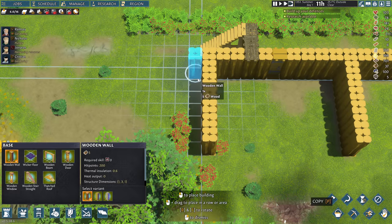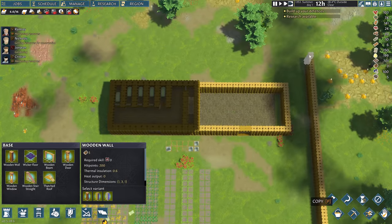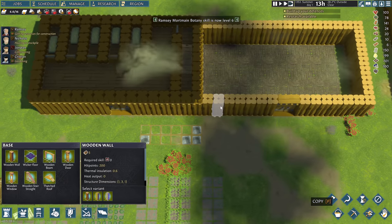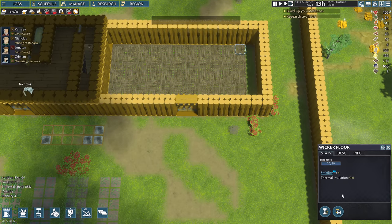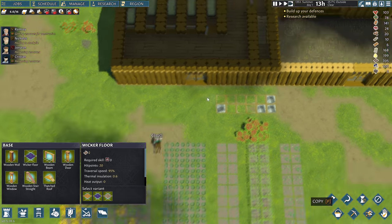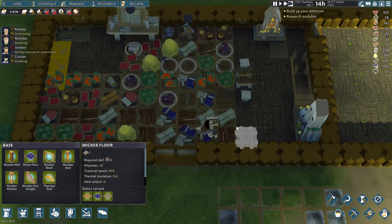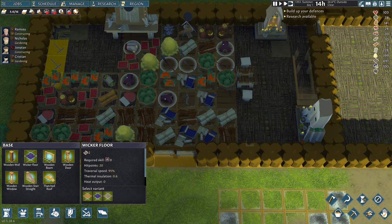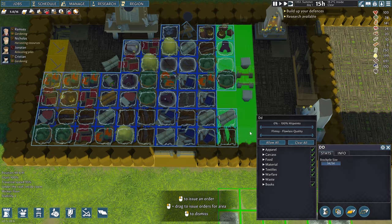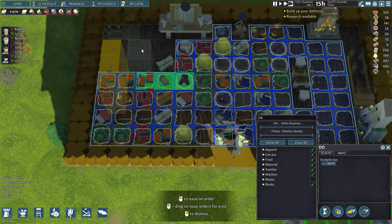So let's at least extend this a little bit more. I've got to pick where the border's gonna be — I want to leave lots of room to expand. I missed a bit of floor in here, so we'll fix that up. I don't want to overbuild and have a bunch of rooms we're not using just yet. Let's extend our storage inside here — we have a mismatched floor, but that's okay. Let's extend this storage zone, just cover everything basically. They walk over it a little bit slower, but it's okay.